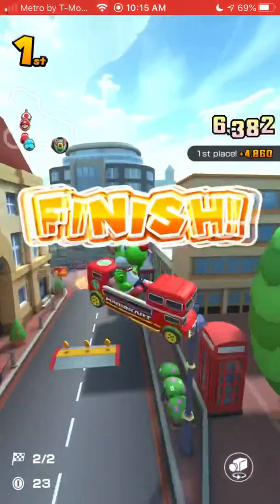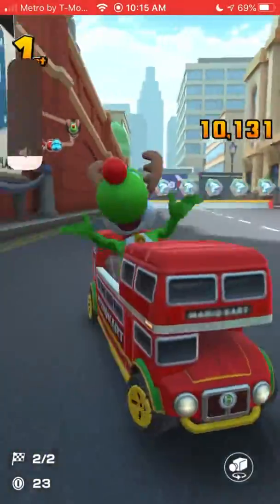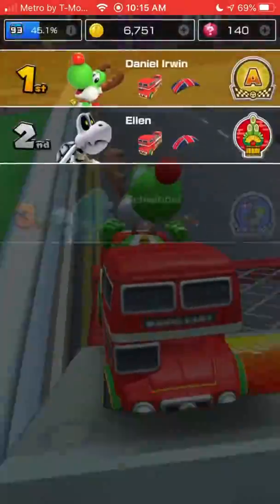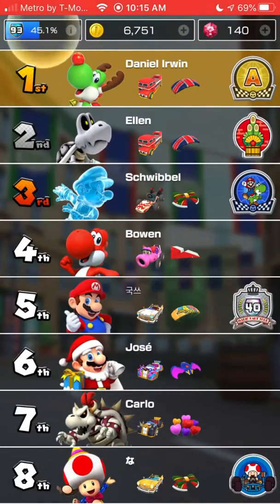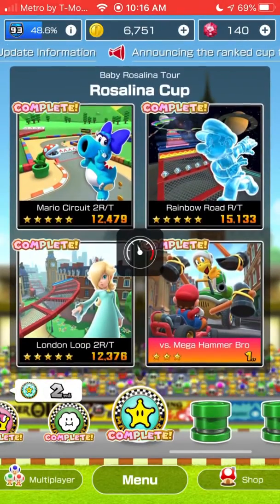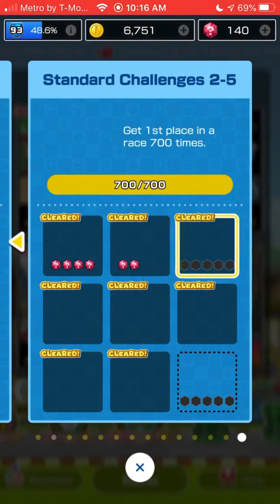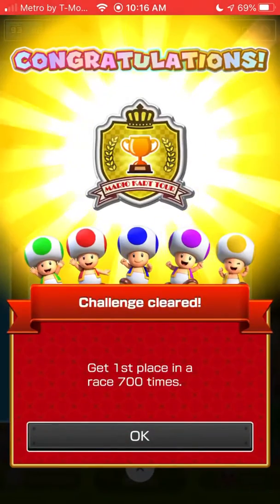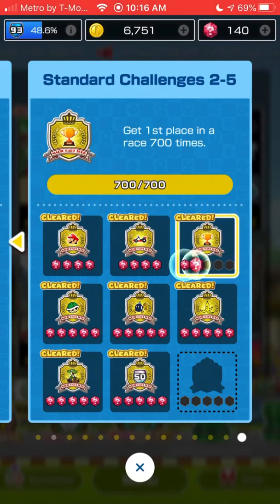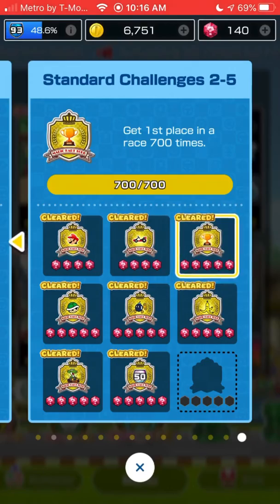I'll definitely do a few races with Ice Mario so that way he can max out his points at 800. Right now he's at 788. We get that first place on London Loop 2 R&T. Without further ado, we just got done with our last few races. Challenge complete on the Standard Challenges 2-5 — get first place in a race 700 times, and we did it.